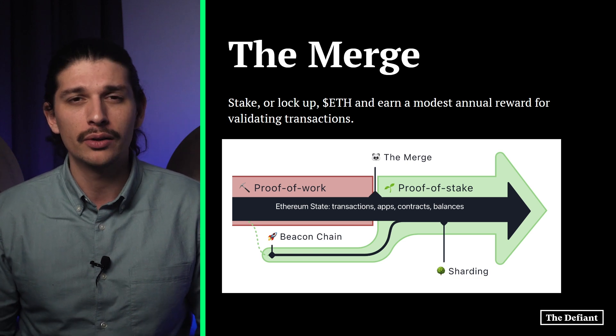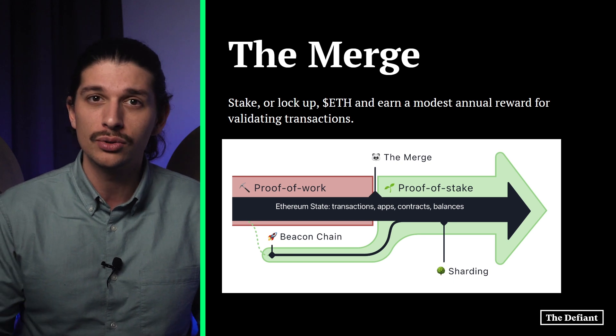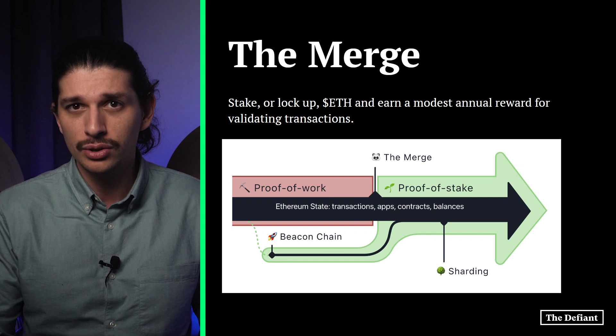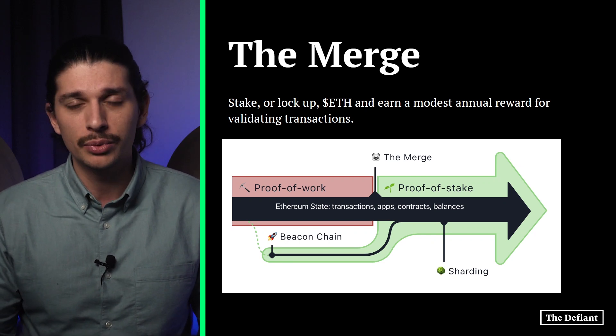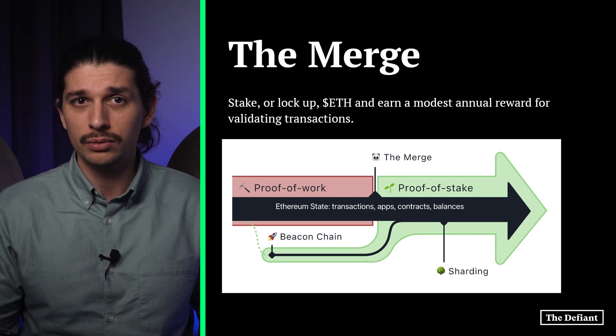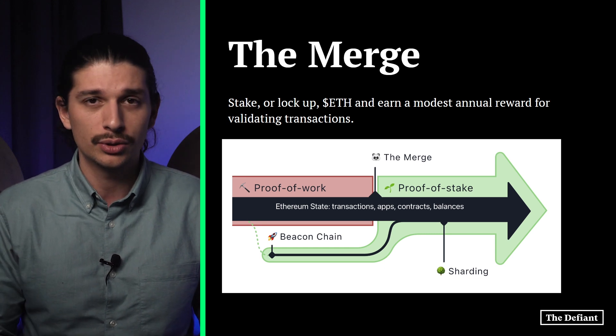In September, Ethereum transitioned to proof-of-stake technology, slashing the blockchain's worldwide energy use by an estimated 99%. But it also changed how users secure the network. Rather than running energy-guzzling computations 24 hours a day, 7 days a week, users can now stake or lock up their ETH and earn modest annual rewards for validating transactions.